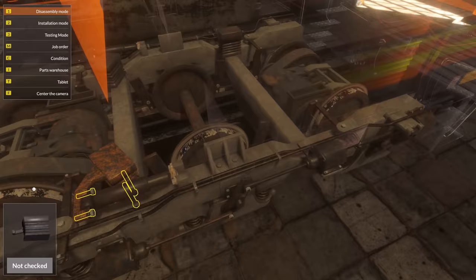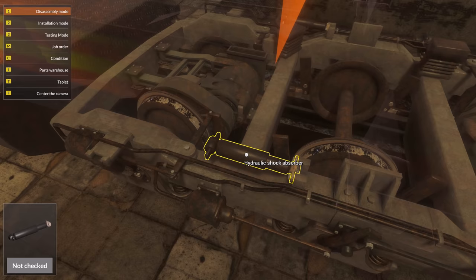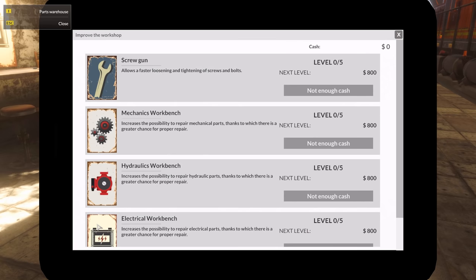There we go. These are some huge things. I think that's it. Let me see — job order, steel and rubber springs. There we go, it's not a known item anymore. The tablet is your information center. Here you can start online stores with parts? There are three shops for mechanics, hydraulics, and electrical systems. Improve your garage and go to the mechanics help center that describes all of the operations in the game. Wow, that's cool. We're not going to do that just now.